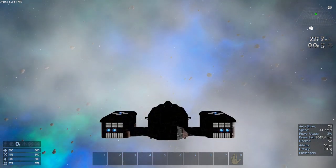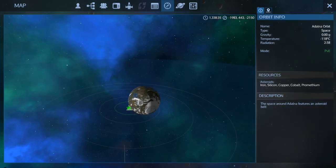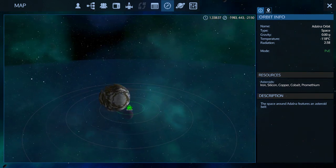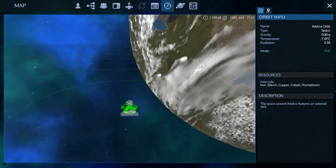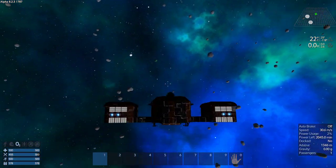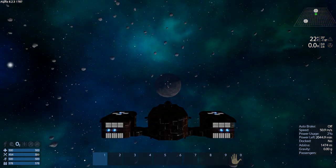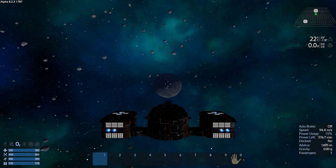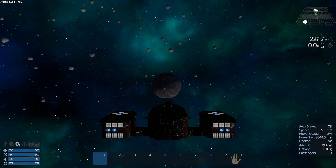We're still like 700 meters away. Where'd the moon go? Are we going the right way? Okay, that's our direction of travel, so I need to go way back here. There's the moon! What's our speed going to be here? 92 meters per second.